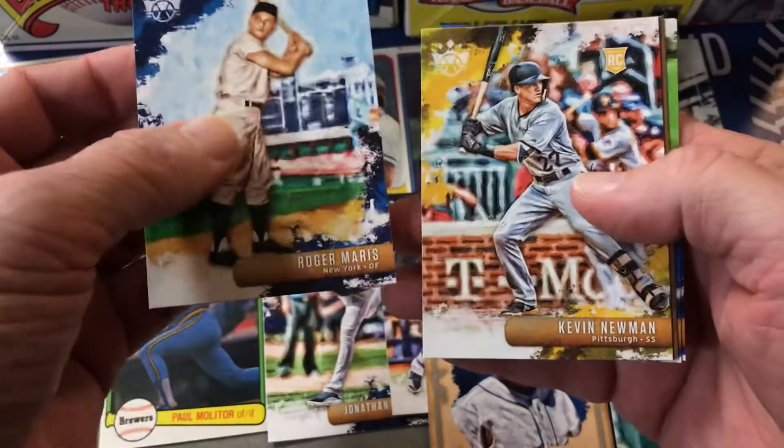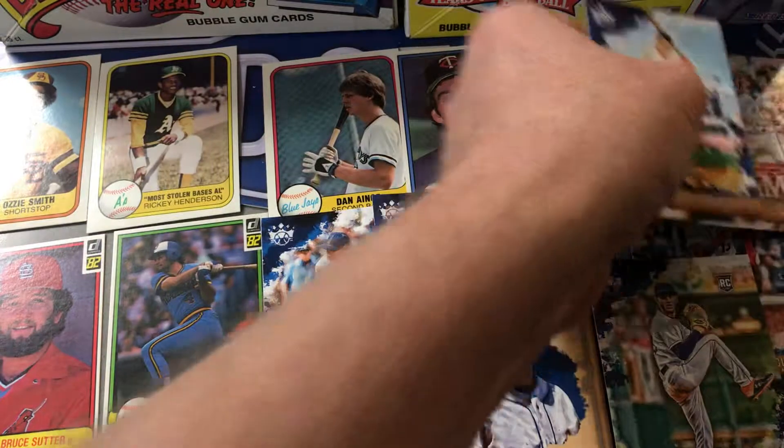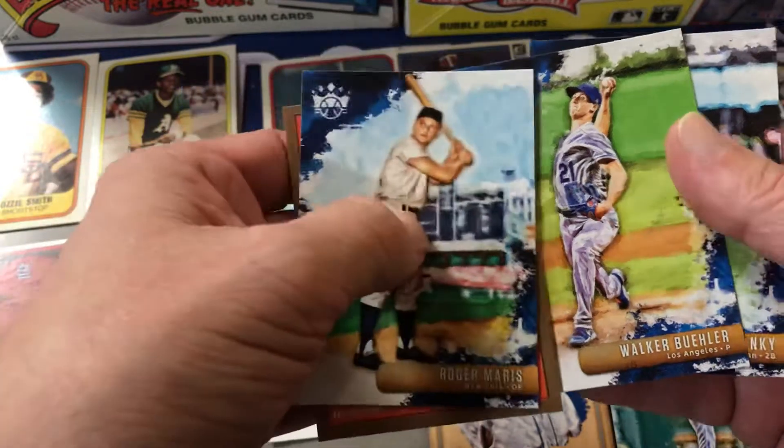Roger Maris — that's nice. Kevin Newman rookie. Jose Altuve, another Jose Altuve, and a nice Walker Buehler.